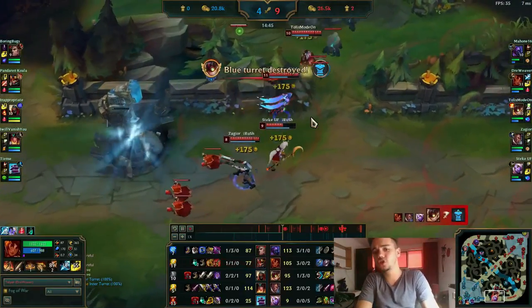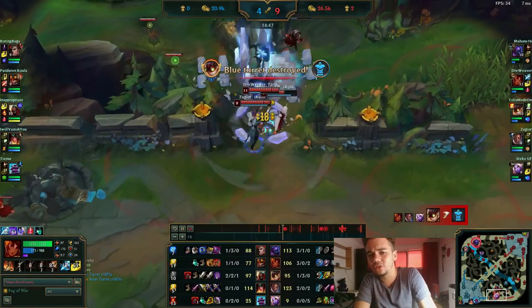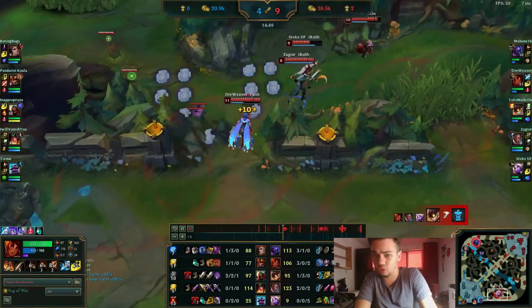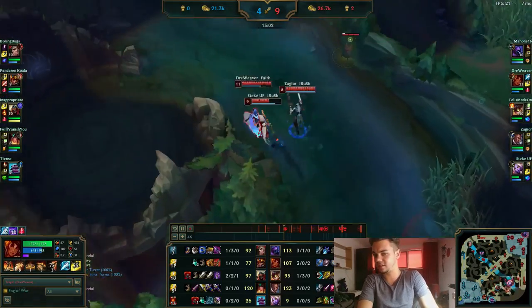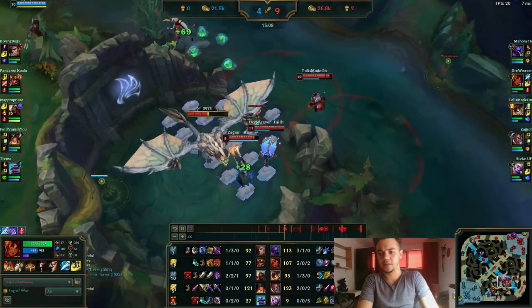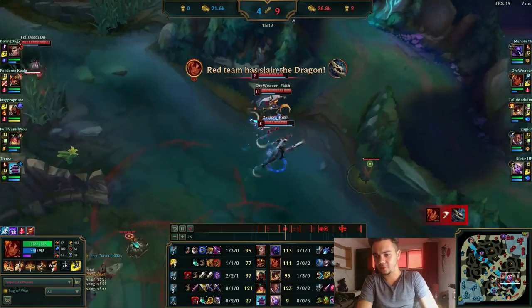From this point I just roll from it. At this point you shouldn't lose. You are not allowed to give kills, not allowed to stop farming, and you should go for objectives as often as you can. As you can see here I'm getting cloud drakes and objectives around the map and farming as much as I can.